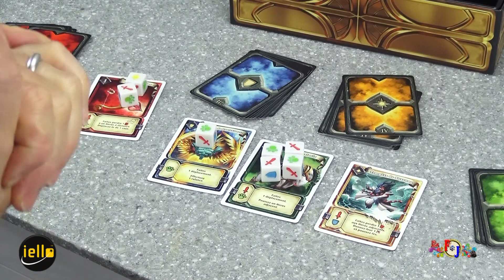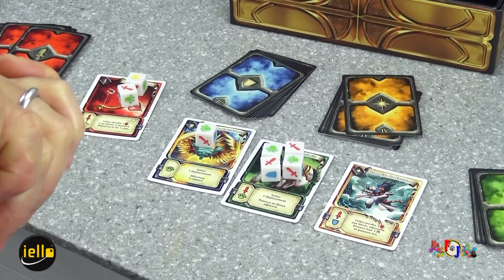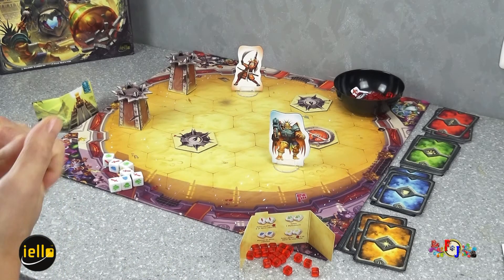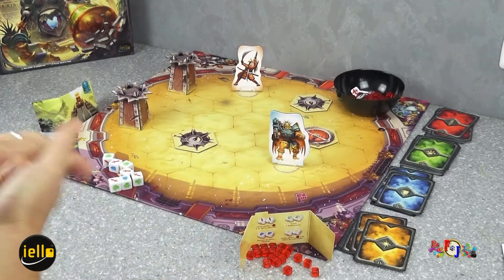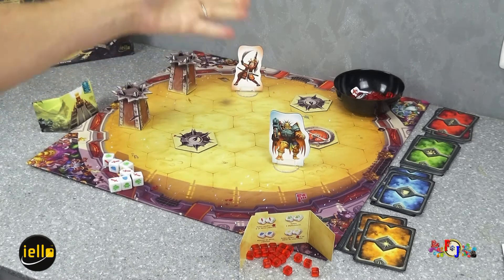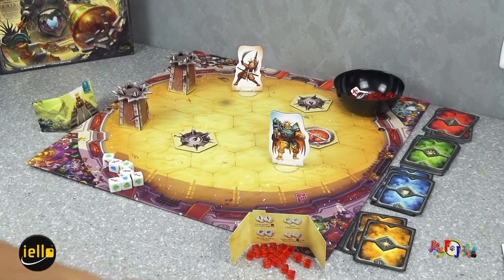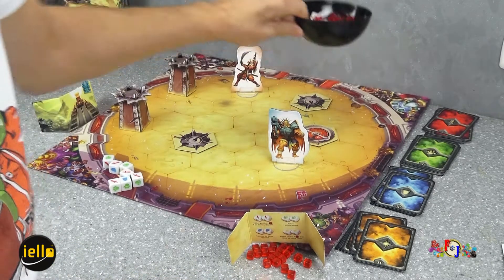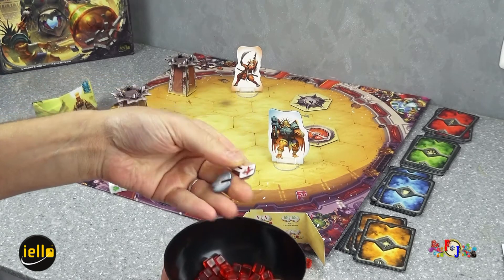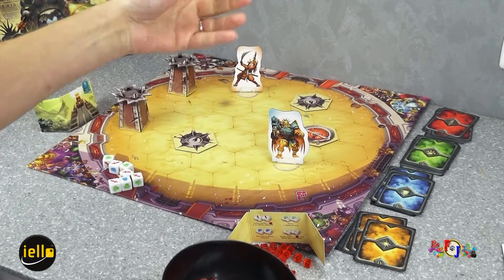Ce que je vous propose, c'est de faire une mise en place, une vue globale. Voici la présentation de la mise en place de Arena for the God. Sur le côté, on a mis nos cartes d'équipement. Chaque joueur a choisi un personnage avec son paravent correspondant. Il prend 20 points de vie dans la réserve.